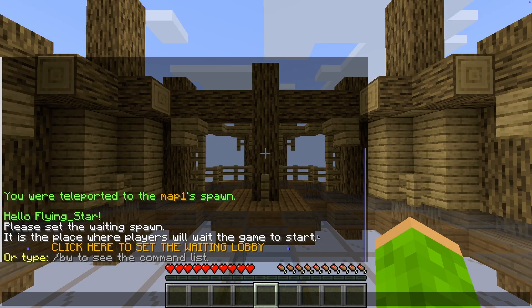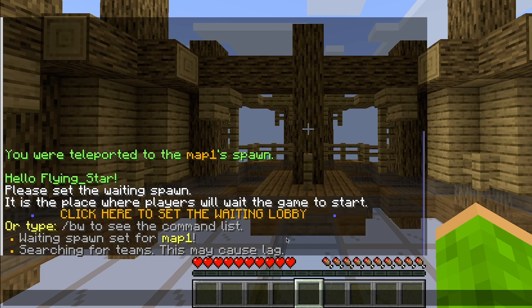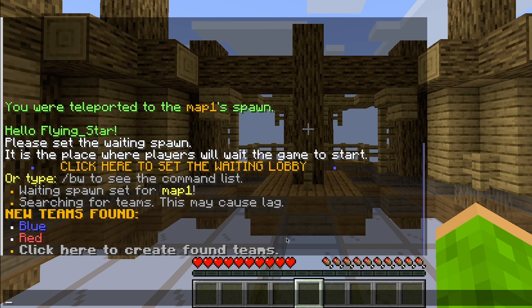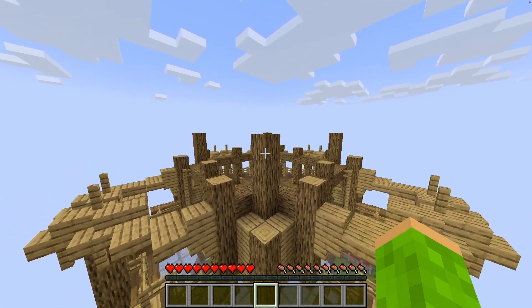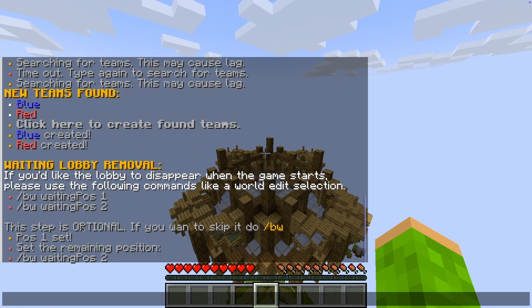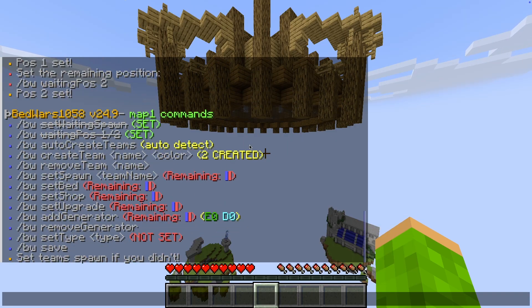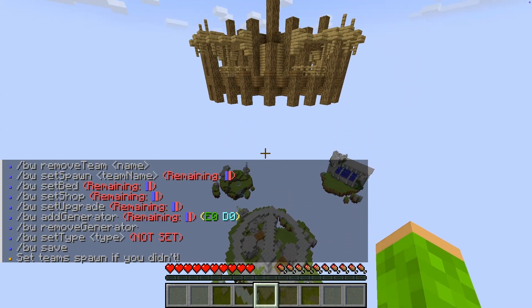Start by standing in the center of your waiting lobby, then click on Set Waiting Spawn to define the spawn point for players while they wait for the game to begin. If you want the lobby to disappear when the game starts, select two diagonal points that cover the lobby — one at the top corner and one at the bottom. The plugin will hide the lobby during gameplay for a seamless experience.